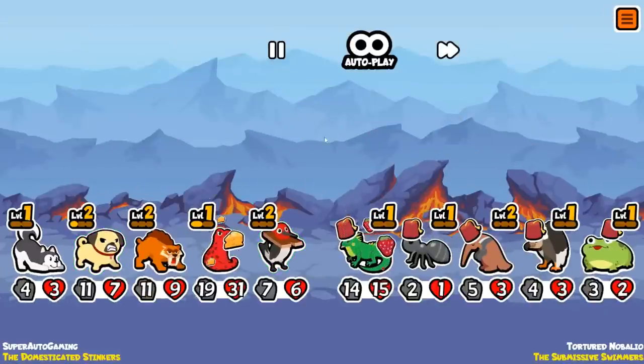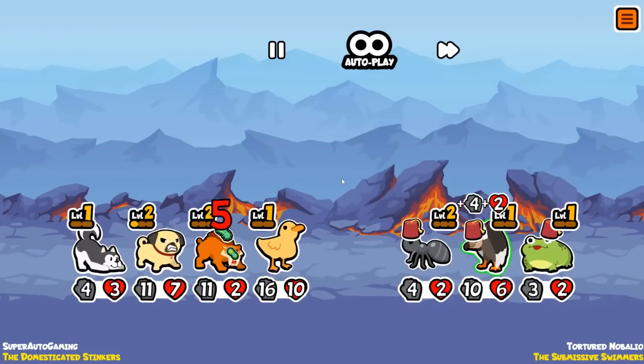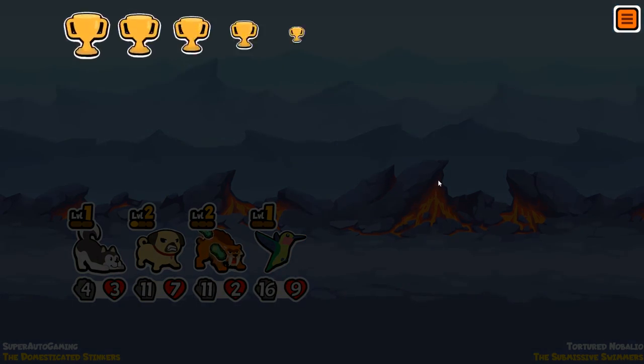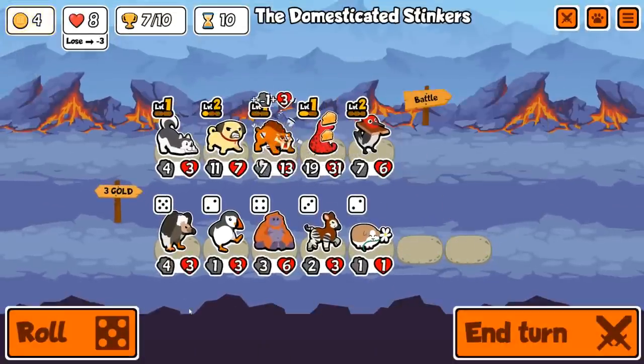We get a level two of my boy — he needs to get a lot more. Oh, that's amazing. Actually, holy shit — countered! That's why Pug is so good. Yeah, double up like this for sure.